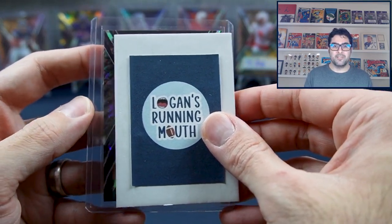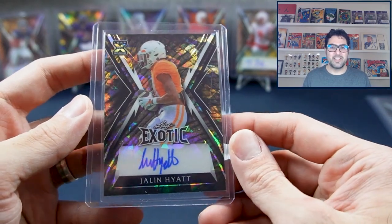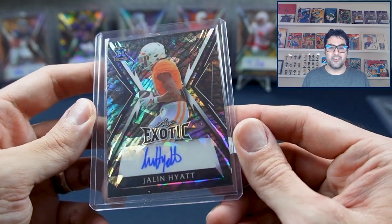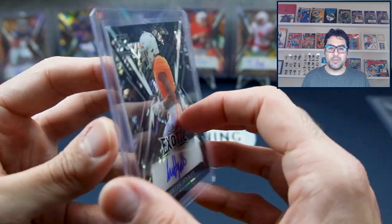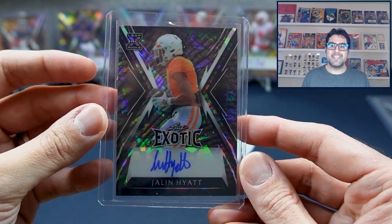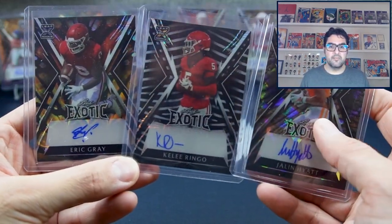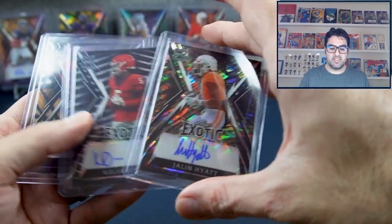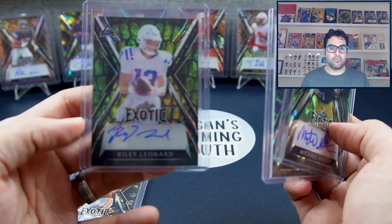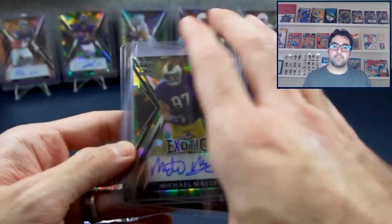Last card: Jalen Hyatt - that's so funny because in the last box we also pulled him. This looks like a cracked ice elephant. That's a beautiful card - cracked ice elephant, four-of-eight. Definitely underwhelming boxes. But of these three, Jalen Hyatt was the best pull. These are all rookies. And of the first box, not counting Riley Leonard since I'm not sure about him, our best pull was Michael Mayer, four-of-seven.